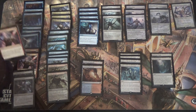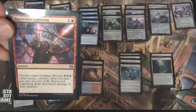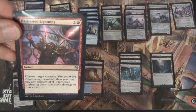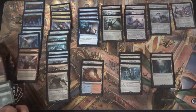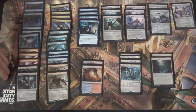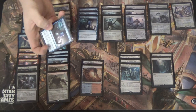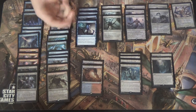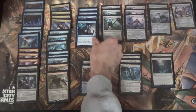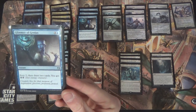We have Harnessed Lightning, because this is Standard. Even without Smuggler's Copter, it still makes the cut. The reason I'm specifically running Harnessed Lightning over things like Incendiary Flow is because it's instant, and it goes well with the Glimmer of Genius — they feed into each other. The Glimmer of Genius gets me my card draw and feeds into this. Good old Glimmer of Genius: Scry two, draw two, two energy.